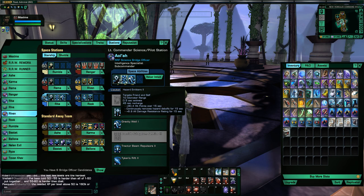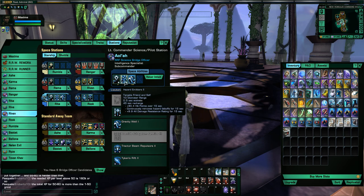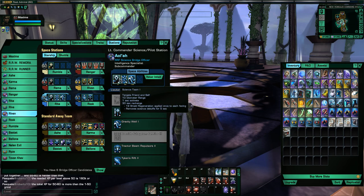For Science I always run these two powers in almost every build. You always want a Science Team for debuff removal and shield healing, and you always want Hazard Emitters for removing hull-damaging abilities like plasma fires. Plus it's a good hull-heal and resistance to hull in its own right — good solid all-around abilities.